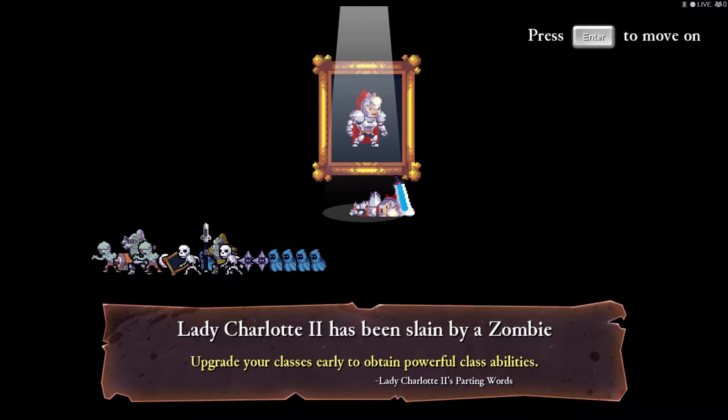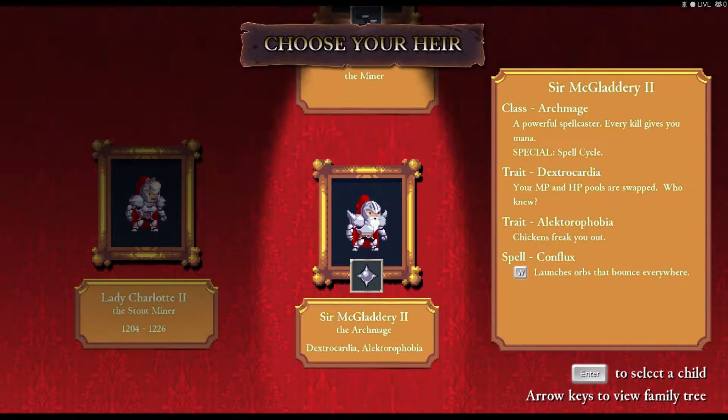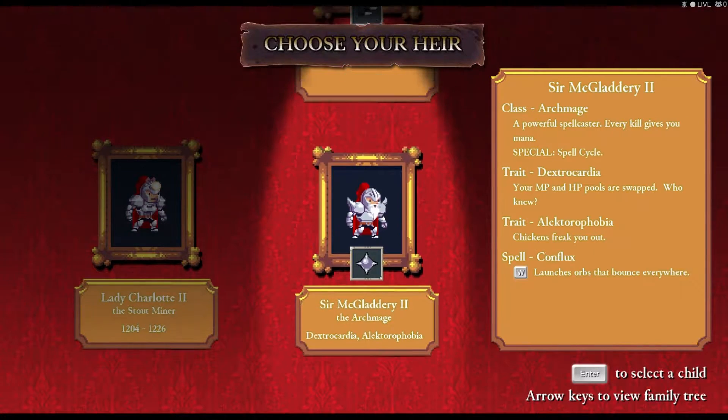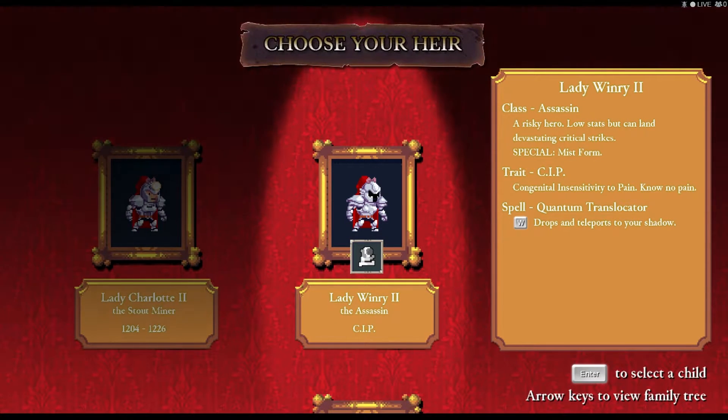When you die it will give you a death message and show you a tally of all of the enemies you've destroyed this run, giving you a decent idea of how well you've performed skill-wise. But what really matters is how much gold you got in that run. Before I can use that gold and show you the upgrade screen, I have to choose my heir. The story here is that I'm playing as a long bloodline of warriors, one after another going into this castle trying to beat whatever the big bad guy is — it's kind of a mystery in terms of the lore.